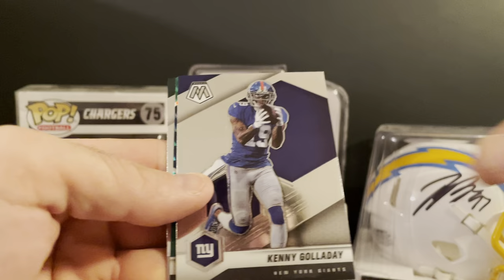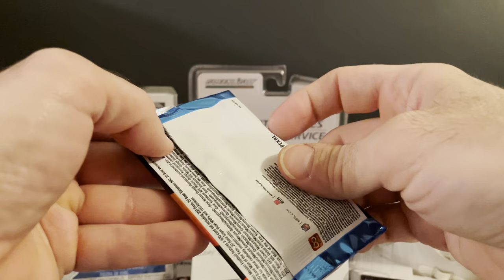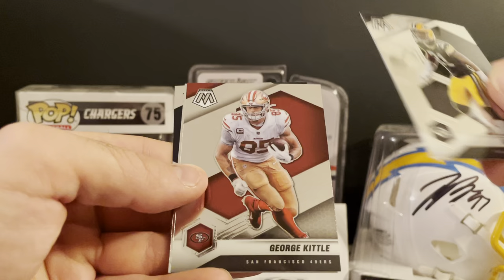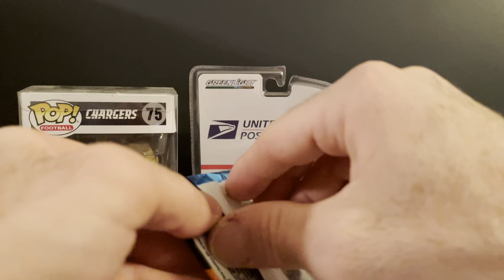Starting off the second blaster: Zeke, Golladay — that's a nice one — Penei Sewell Green, and Zach Wilson debut. Arguably my best pack right there, other than getting the Mahomes Prizm. Next pack: Adrian Amos, Kittle, J.K. Dobbins, and Seth Williams Rookie.